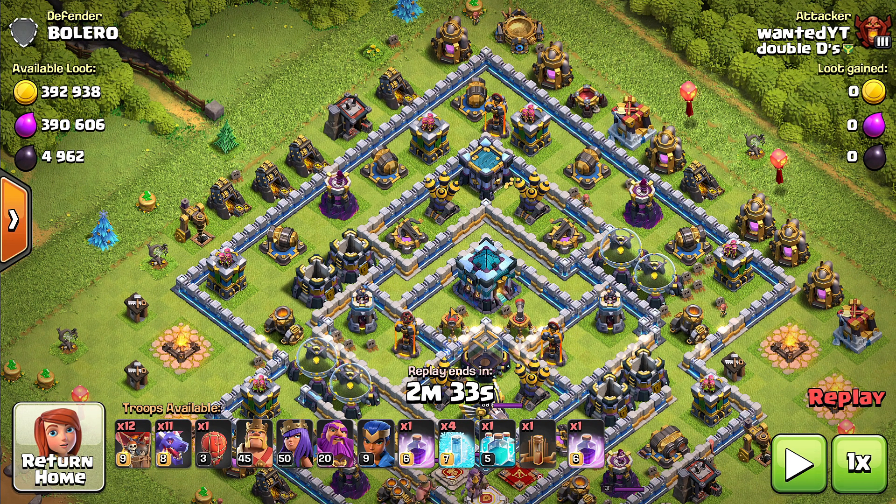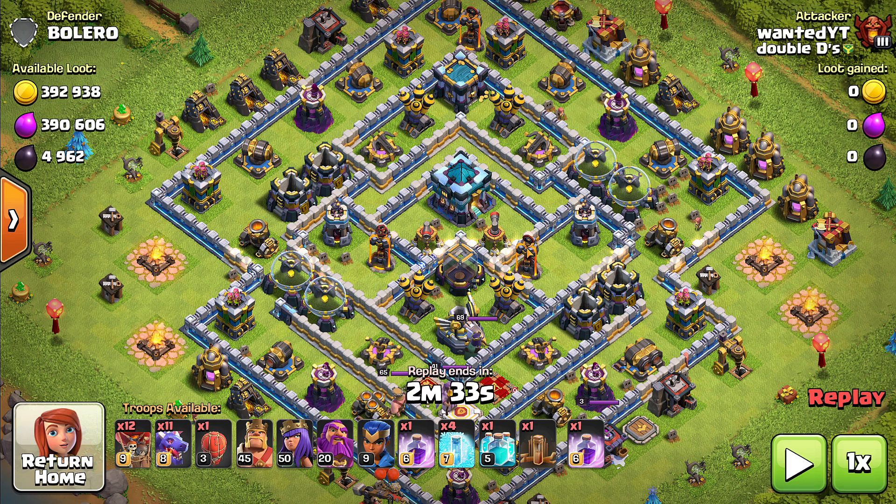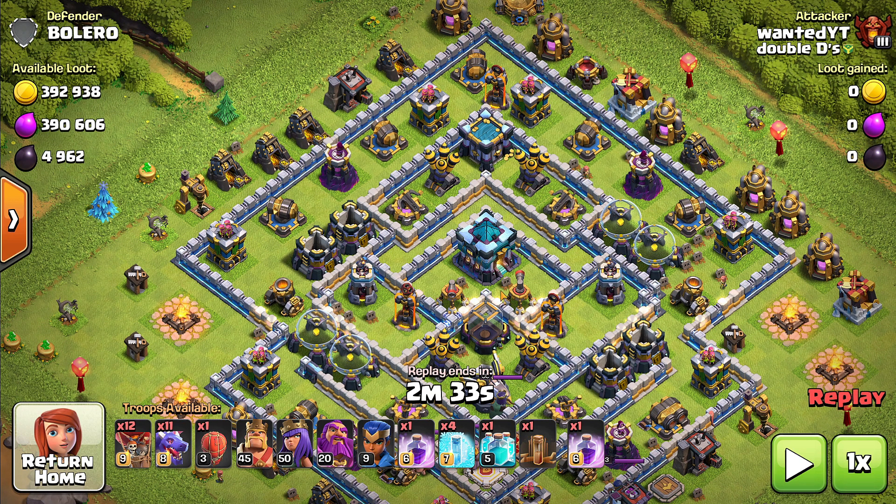To figure out what side you're going in on, you need to spot the air defenses and the air sweepers. You need to go behind the air sweepers because they're gonna blow you back. In this case I'm not really worried about it because the air sweepers are low level — they're not gonna blow back the balloons a whole lot.